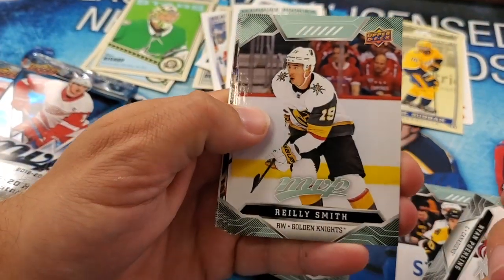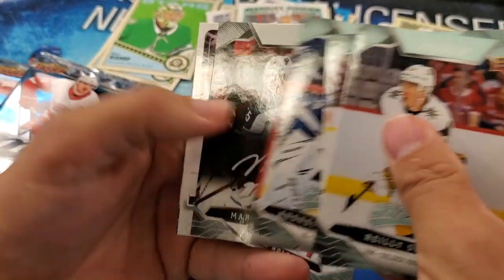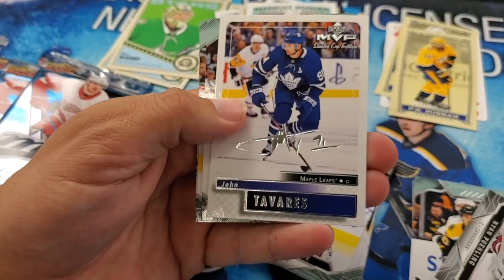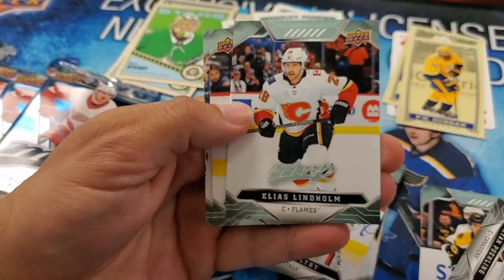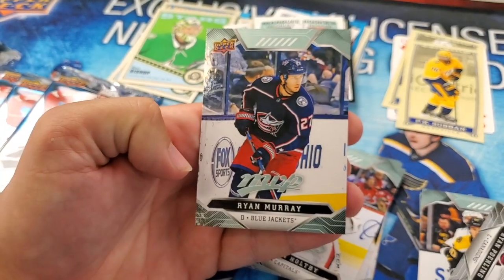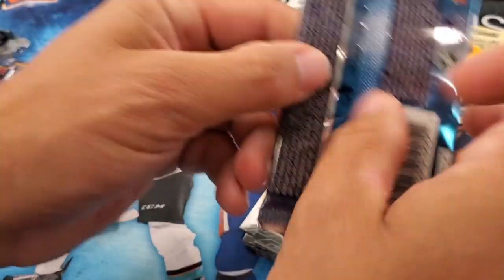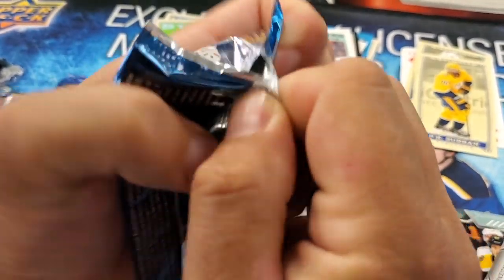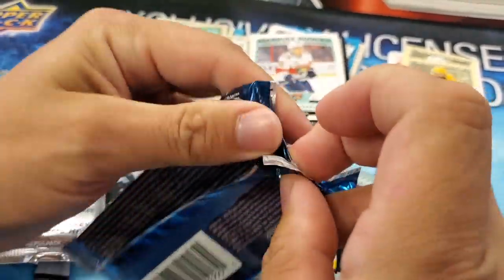Riley Smith. A Bo Horvat, Andrei Vasilevsky Silver Script, Mark Scheifele. John Tavares as one of those retro Silver Scripts. Elias Lindholm, Dominic Kahun, and Ryan Murray. So far I think we're doing okay as far as rookies are concerned — Ryan Poehling and Makar, two of the top touted rookies for this upcoming season.